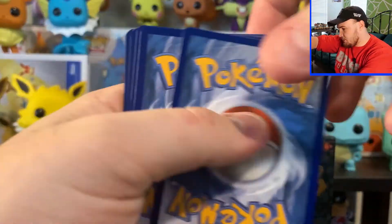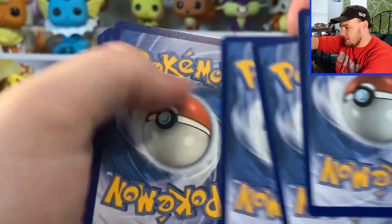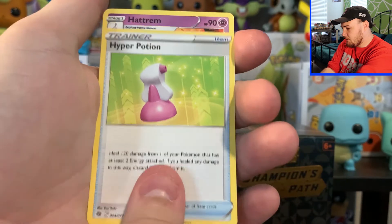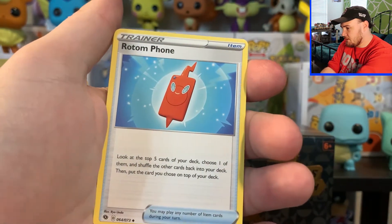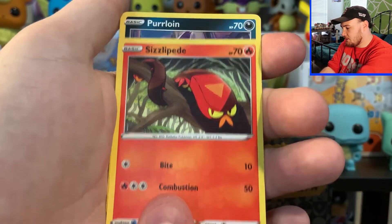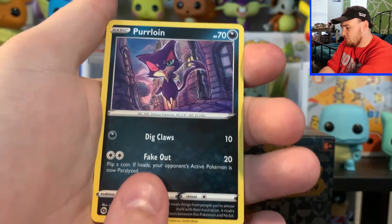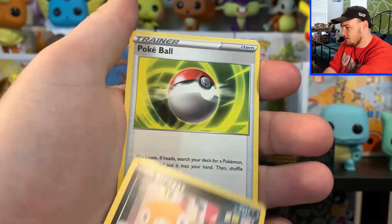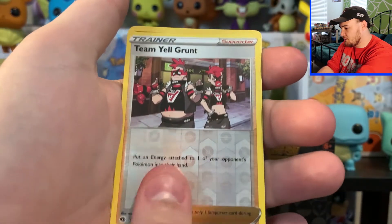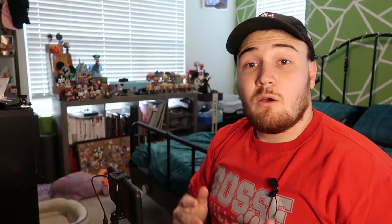Next pack, guys — if you're enjoying this episode, be sure to give us a like and subscribe so we can keep doing these card openings. We got a Fighting Energy, Hyper Potion, Hattrem, Rotom Phone, Roly Coly, Sizzlipede, Purloin, Scraggy, Poké Ball, Reverse Holo Team Yell Grunt, and a Holo Zygarde. We haven't gotten anything too crazy yet — we are at the halfway point though, let's see if we can kick it up a notch.